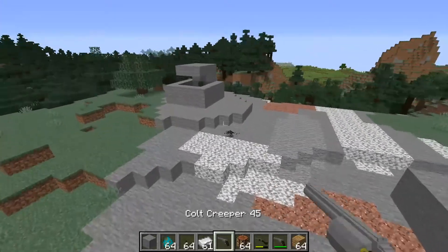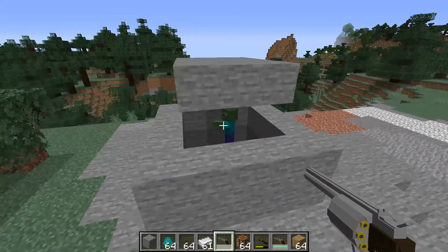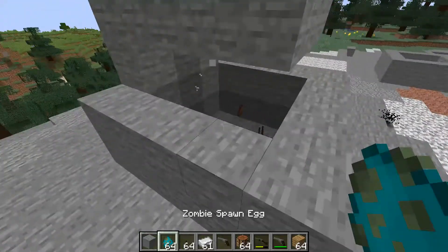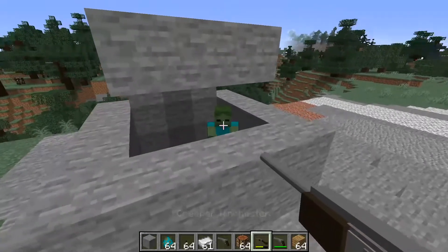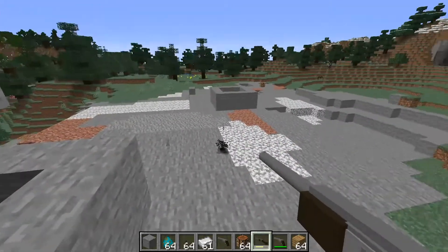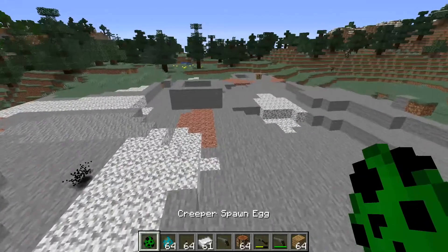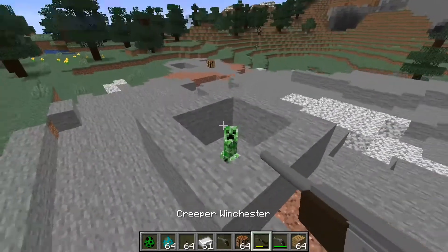And this is the Creeper Winchester. They're not OP — I made sure they weren't. This one does three hits to kill a zombie, and the rifle takes two. They do extra damage to creepers, so you can one-shot a creeper, no problem. You finally get some revenge on these creepers!